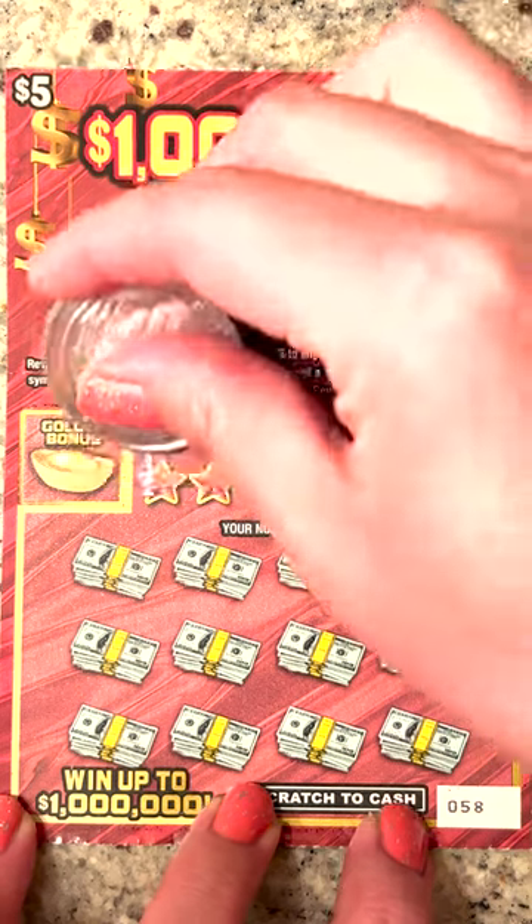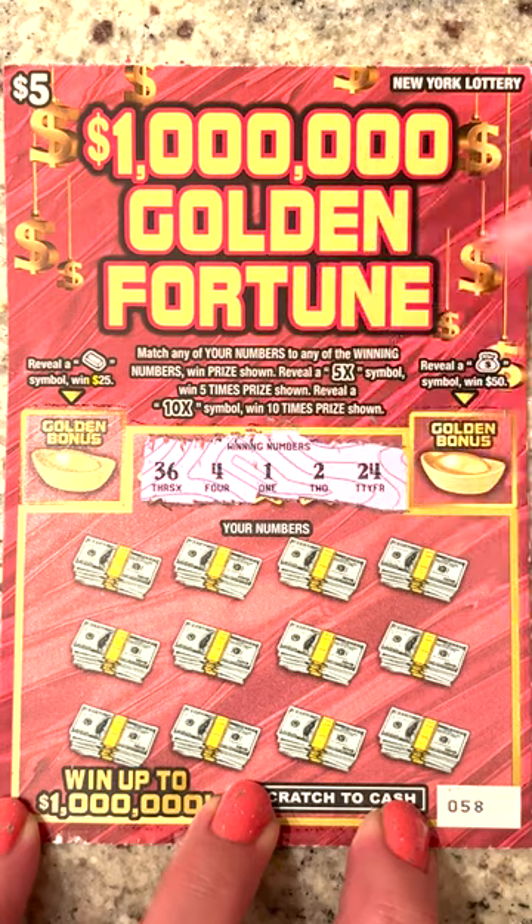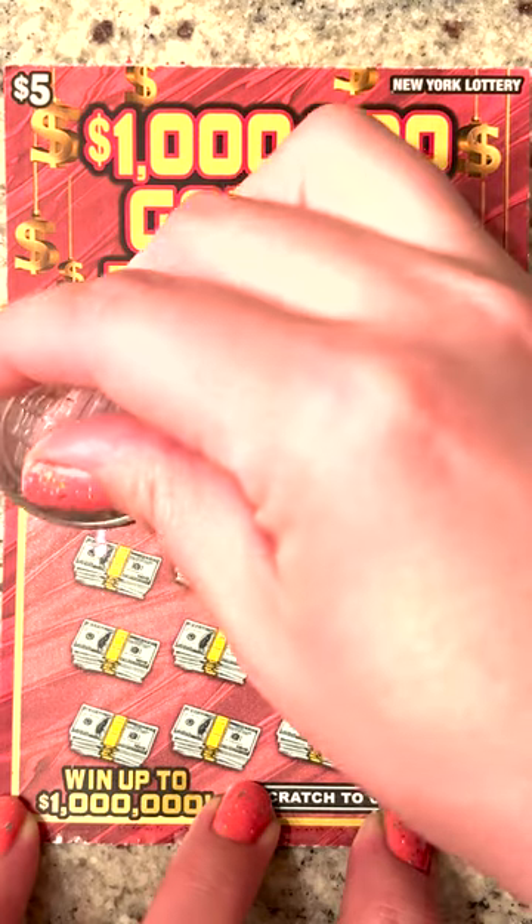Million Dollar Gold and Fortune — match your numbers, 5X, 10X. There are two bonus spots on the side as well. Numbers revealed: 36, 4, 1, 2, 24.